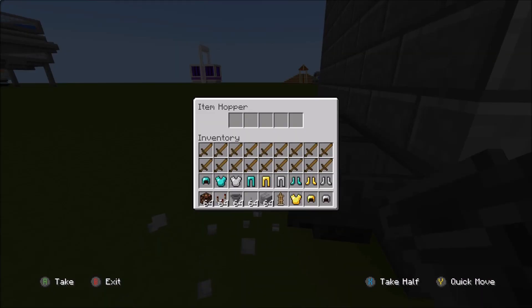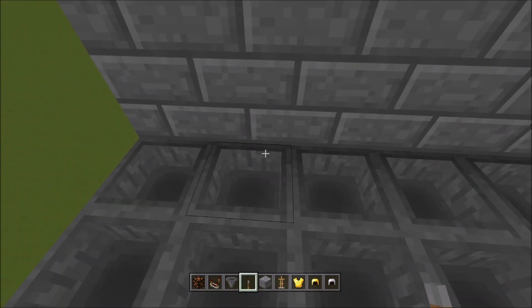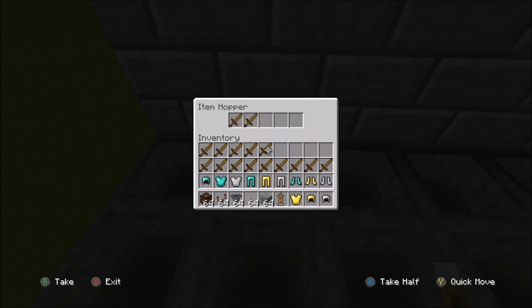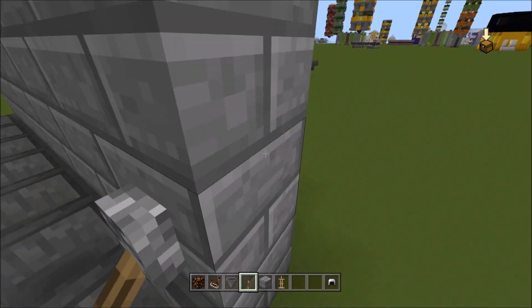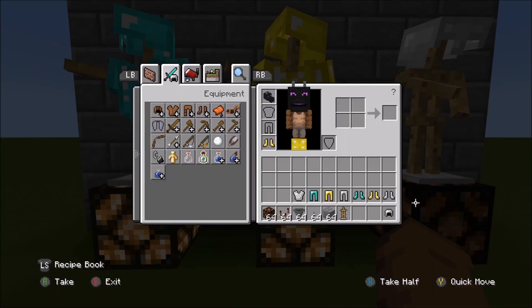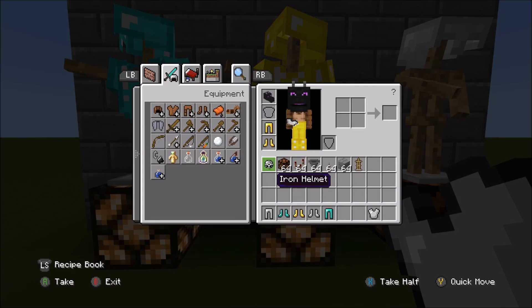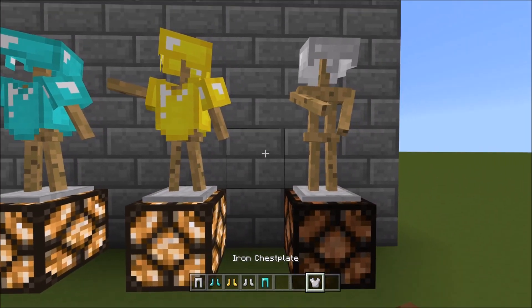Now what you want to do is put a lever on this last one right here and power it. Now you are just going to place in your non-stackable items. We already did these two, so go ahead and put those in as well. Turn around and fill in these right here too.